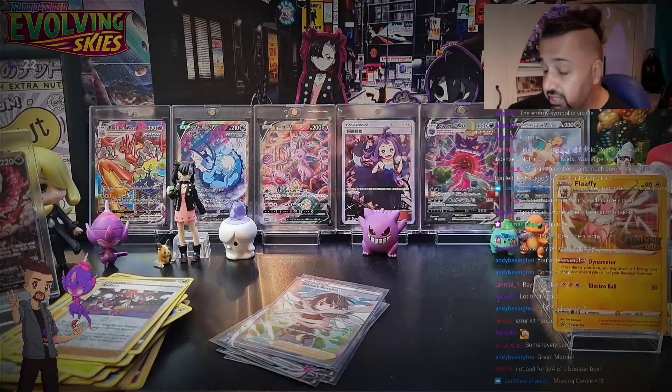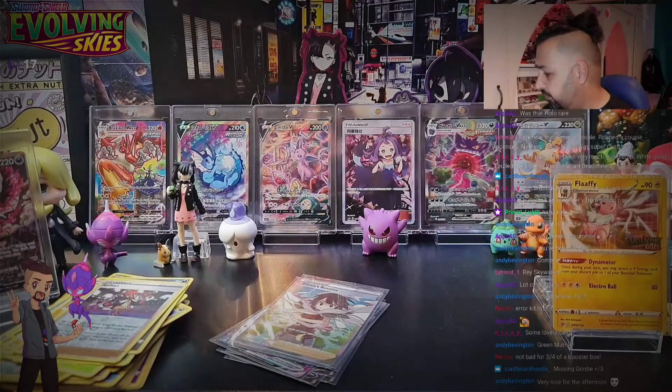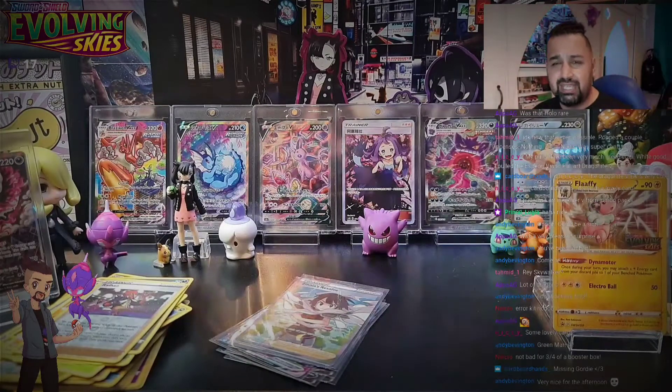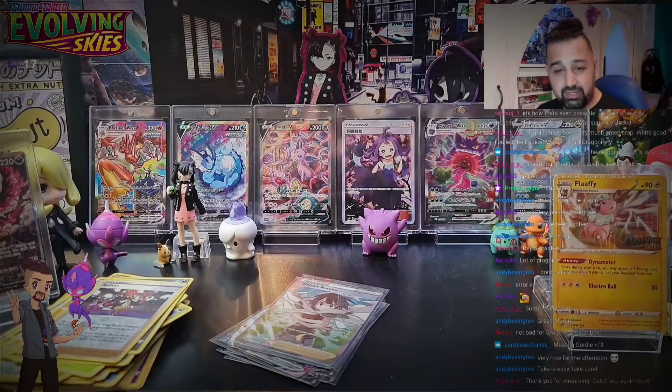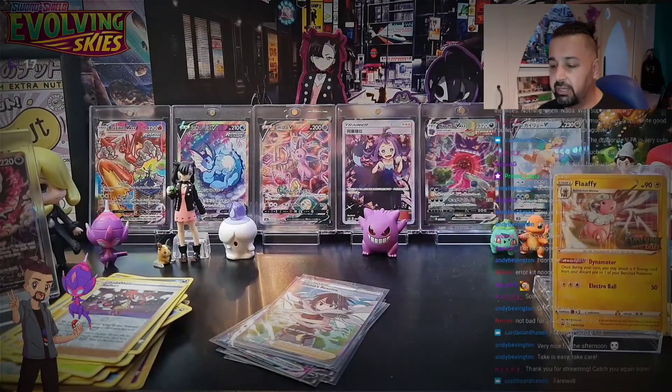Not bad for three-quarters of a booster box — that's 28 packs in total. Thank you so much for watching; 17 of you viewing today, up to 113 followers and 8 subscribers. Have a wonderful evening. If you're in the UK, enjoy the rest of your evening! Eevee Heroes community day is also tomorrow — 11am to 5pm. Don't forget to evolve your Eevees within an hour or two after the event to get the special moves. Stay safe and take care!